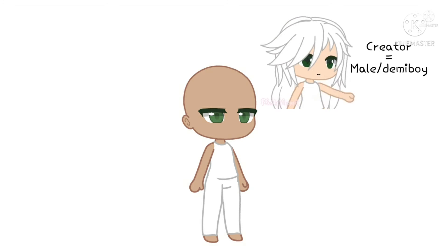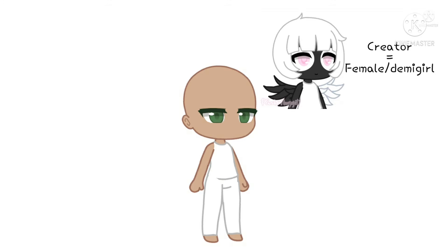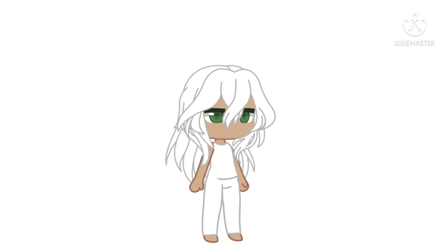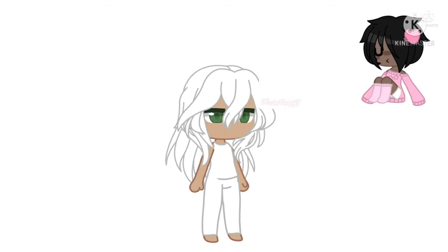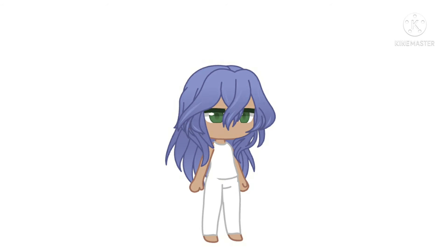If you are a male or demi boy, add long hair. If you are a female or demi girl, add short hair. If you are anything else, add medium length hair. I am a boy, so my OC is gonna have hair that looks like a rock star from the 1980s, like ACDC. Close your eyes, turn your head around a bit, then open your eyes. Whatever color you see first has to be the color of the hair. I did this, and blue was the first color I saw, so I did like that type of blue, which is kind of cool.